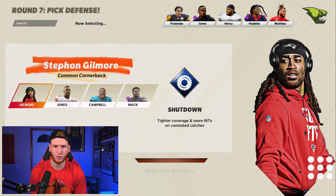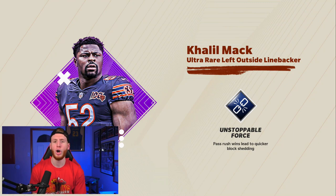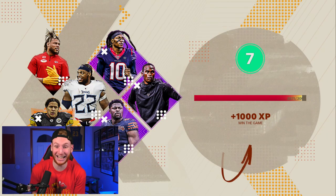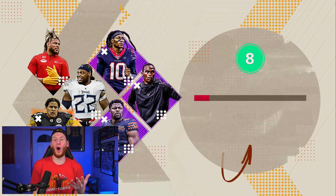I believe now this is our last draft pick. We're going to go with Khalil Mack — great pass rusher. We're getting on to game four. We got a win for that? We got a win for that — it's a disconnect, but it's a win, we'll take it. I believe now we're on to game five.